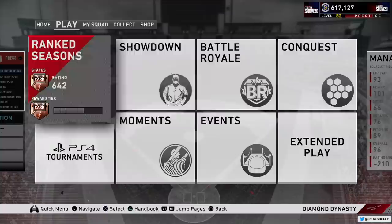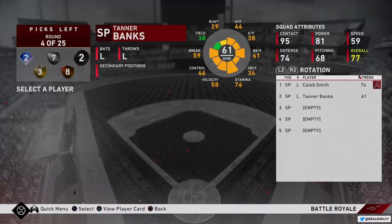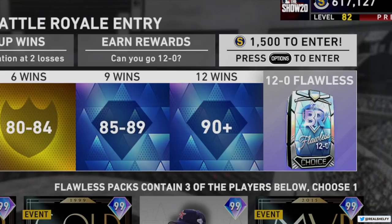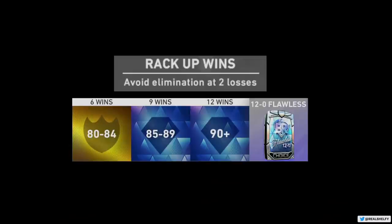You can play competitively in Battle Royale — those are three-inning games. It's going to cost you 1,500 stubs to enter. It's a 25-round draft with a set amount of diamonds and gold, so there's a structure to how you build your squad. The first round is always your best player, and that's who you build your team around. If you can get to 12 wins without losing twice, you'll get some really good stuff. If you get to 12 wins without losing at all, you're going to get some ridiculously expensive cards — like 99 Chipper Jones type God squad players.